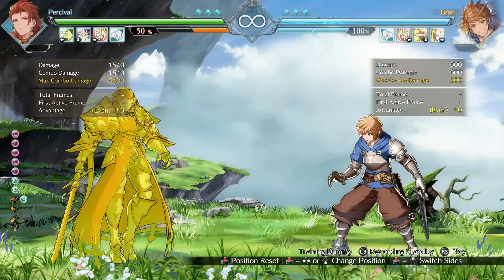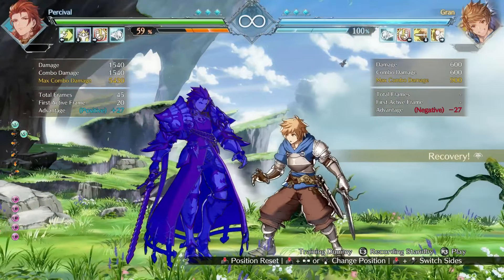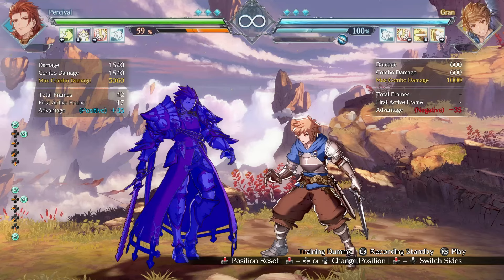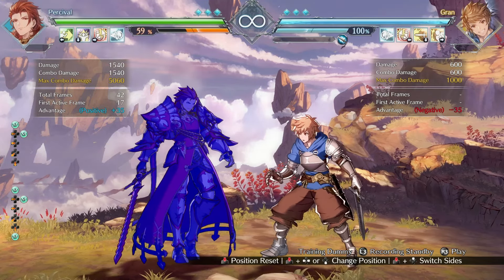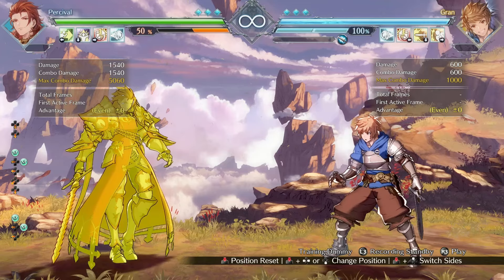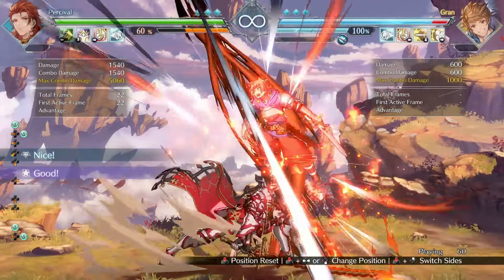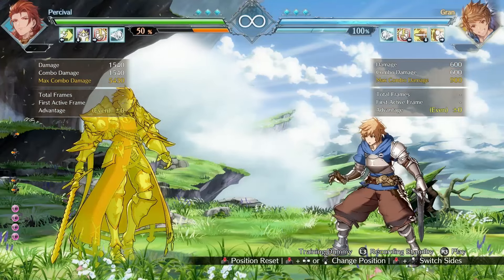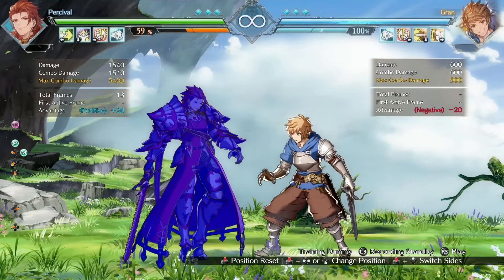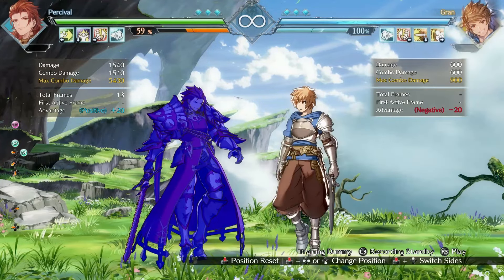The mid-air hit stun buff and ground bounce have several implications. The ground bounce means Percival's Okazemi is stronger on knockdown — before it was plus 27 frames, now he's at plus 35 frames. He doesn't get anything too crazy off of this, no safe jump, but he'll appreciate the extra frame advantage to run the opponent closer to the corner. The mid-air hit stun is also good because previously opponents could jump against this move without much fear. Now if you catch the opponent mid-air with Lord Strike Mocked, you're able to get a full combo off of it.